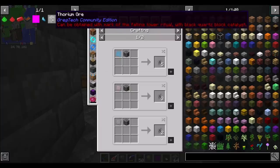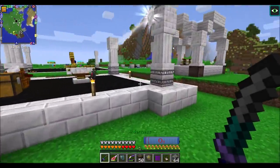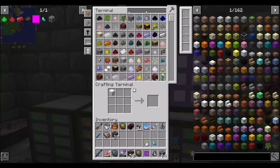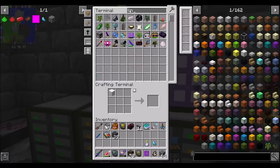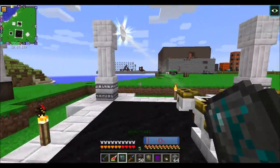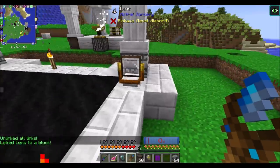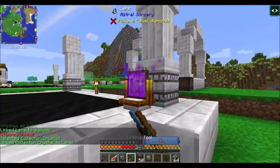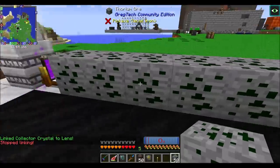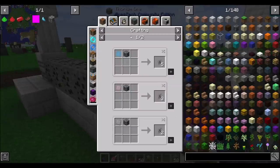Three plutonium ingots turn into three plutonium dust and radon, and then the plutonium dust can be smelted right back into ingots - so is that just like an infinite loop? We need to get radon by getting three plutonium ingots from three plutonium dust from tiny piles from centrifuging U238 dust from processing uranium ore. And uranium ore we can get from thorium via starlight transformation. Hopefully I'm not mistaken - this thorium ore now turns into uranium. Uranium-238, cool.